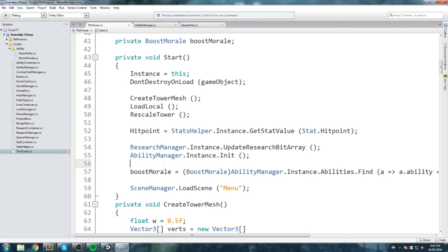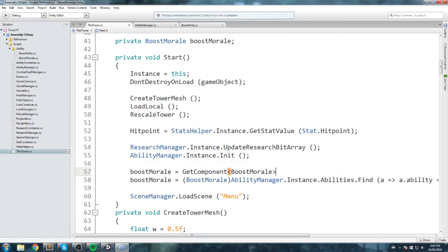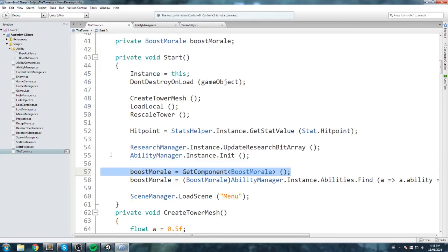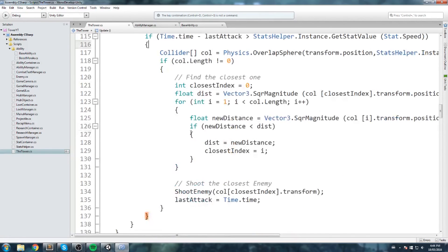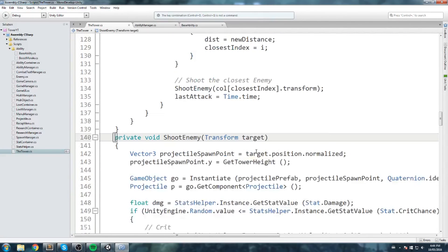To stay consistent, since the abilities are on the same game object as the tower, we can use GetComponent of type BoostMorale. I'll use the long Find call for safety in case that isn't always the case. Now boost morale is set — we have a reference. We can go to shoot enemy to apply the damage modifier, which is fairly straightforward.